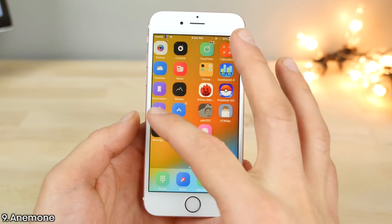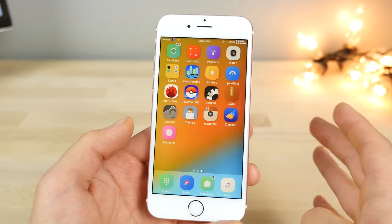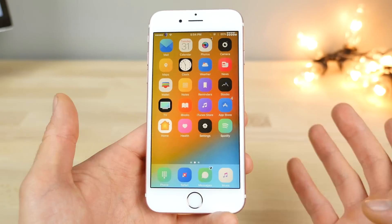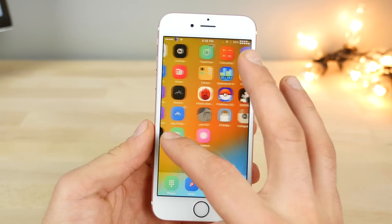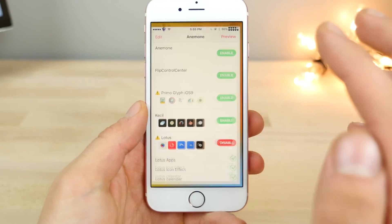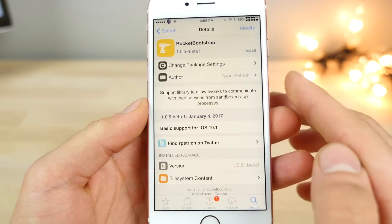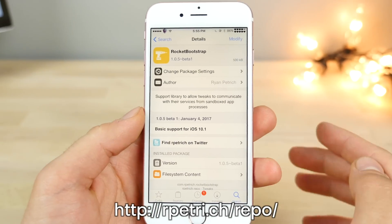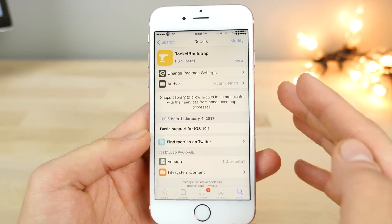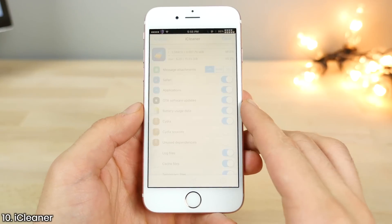Next up is Anemone. It allows you to theme your springboard just like Winterboard but it's a more modern version. However, it's currently not working on iOS 10.2, so I'm going to show you a very simple fix. To get Anemone to actually install a theme, add a custom source called Insidia and install it, then search for Rocket Bootstrap — that's the beta version that allows the Anemone theming platform to work.